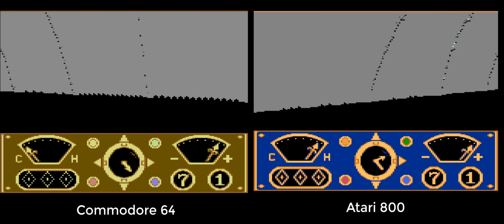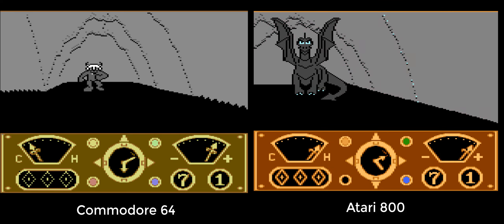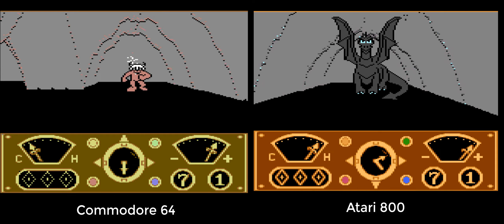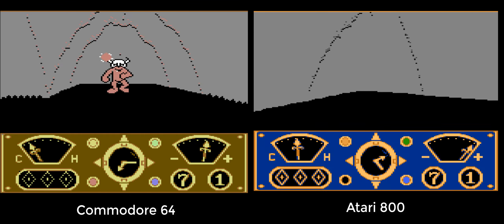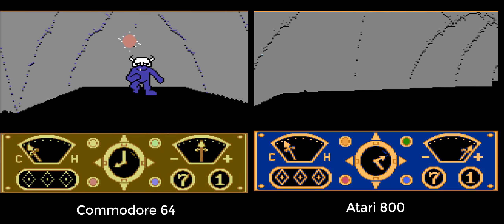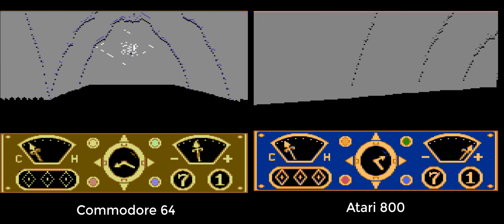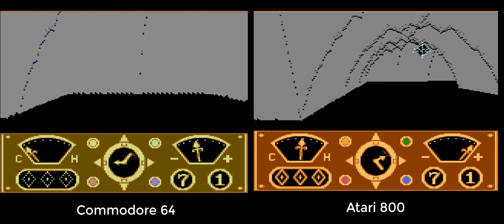The C64 is not a bad version at all — it's excellent. But just having that higher frame rate gives it the edge. Graphically, you can see they look absolutely identical. I think they have the same processor — I think they do.